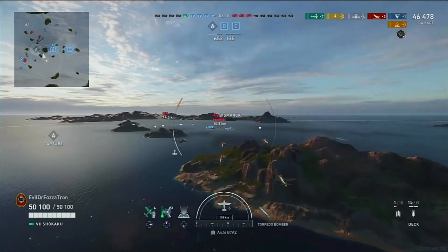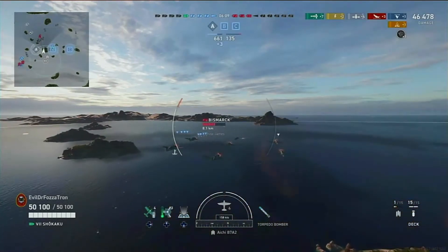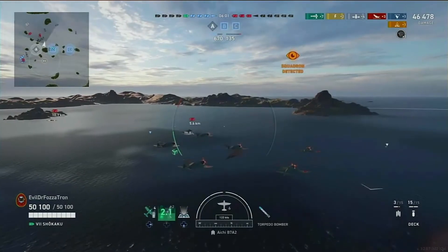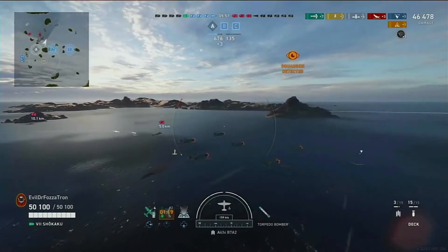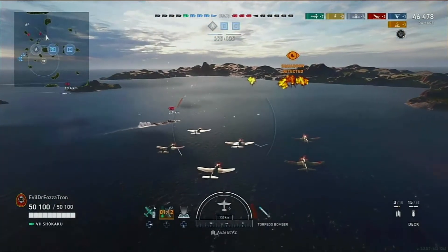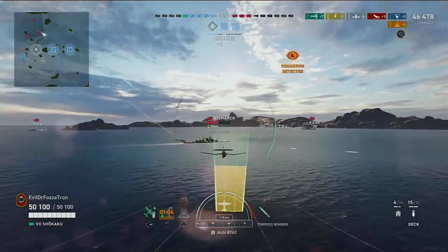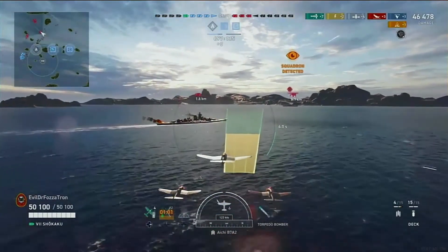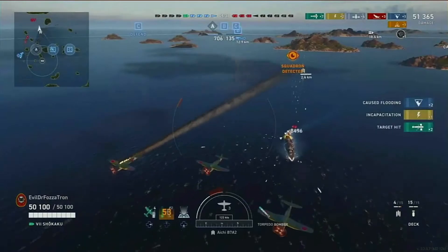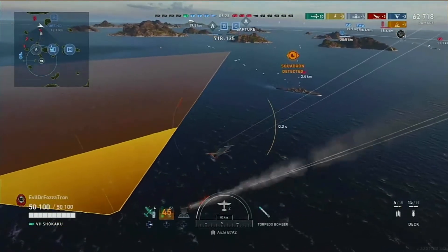Fortunately our team steps up and takes out the Massachusetts. In the meantime we have another squadron of torpedo bombers in the air, and now there's a Bismarck sitting right on our side. The Bismarck definitely does not have the same anti-aircraft defense as the Americans, so it's going to be a lot easier to get two runs in on this ship. Making sure to swing wide because you want to attack battleships completely perpendicular to their travel path. Really good job being patient with the torpedo drop. The Bismarck realized the planes were coming in, but unfortunately a little too late - it eats three torpedoes and catches flooding.